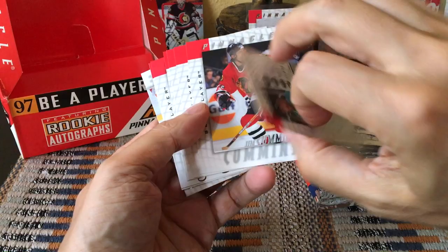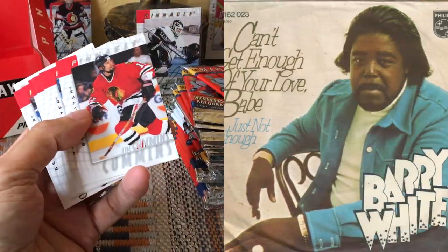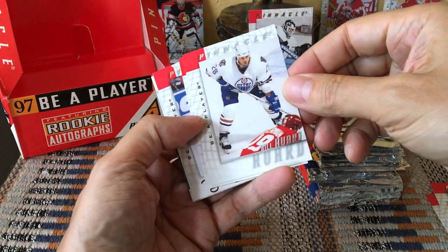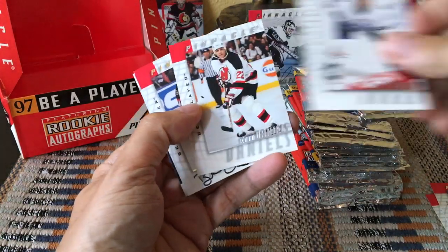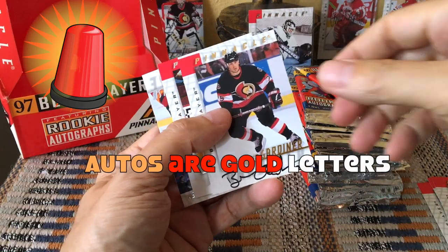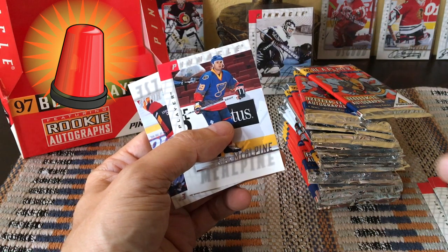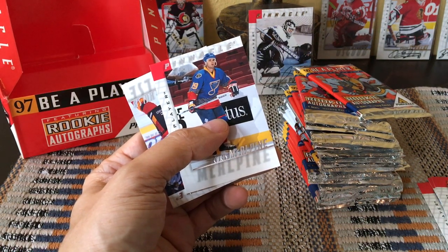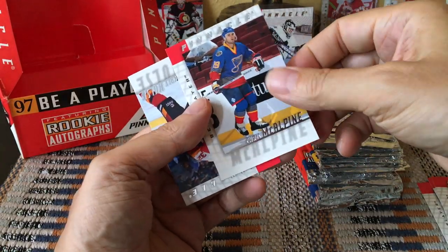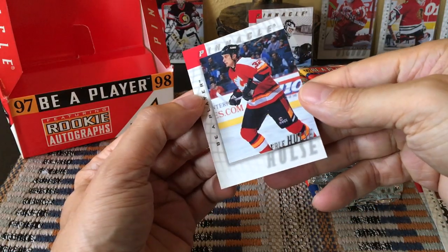We can already see the auto right there. So we have Ron Sutter — kind of busy design, very white. We have Jim Cummins, Reed Simpson, Bill Heward, Scott Daniels, Bruce Gardner. Bruce Gardner would be our first auto — just a base auto, the Bruce Gardner card number 51. Of course there are sirens outside, as always. Chris McAlpine as well as Kale Hoosier I think.